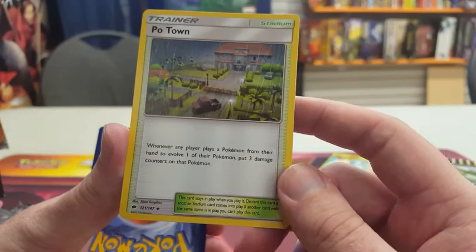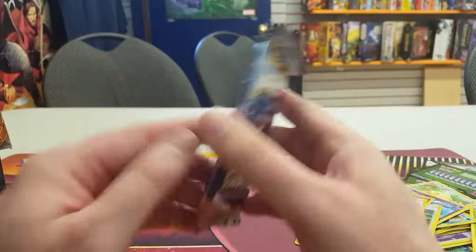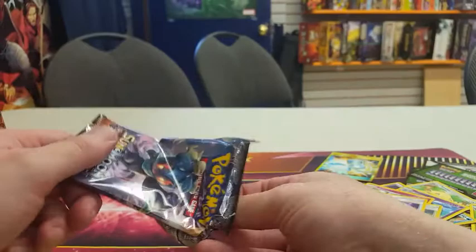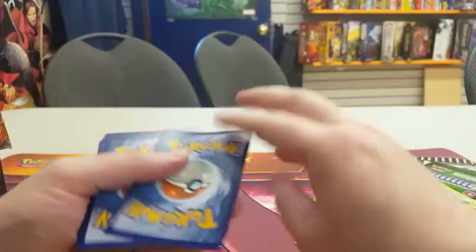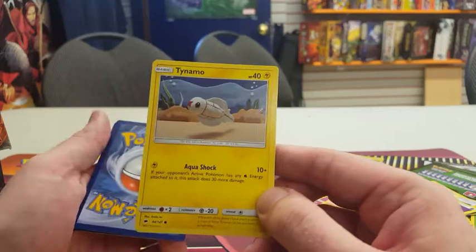The final pack from my pre-release box is the Marshadow pack. So far we haven't pulled any Pokemon GX, but we have that nice Full Art Trainer Super Scoop Up. Code card to the side. The basic energy is a Psychic Energy. Commons: Riolu (Punch for 10, Low Kick for 30), a Cutiefly — handy since we pulled Ribombee — and Tynamo (Aqua Shock does 10+, if the opponent's active Pokemon has any Water Energy attached, it does 30 more). Also a Duskull — which people have called the Dabbing Duskull — with Dark Guidance (put a basic Pokemon from your discard pile onto your bench, which could be a Pokemon GX) and Spooky Shot for 20.